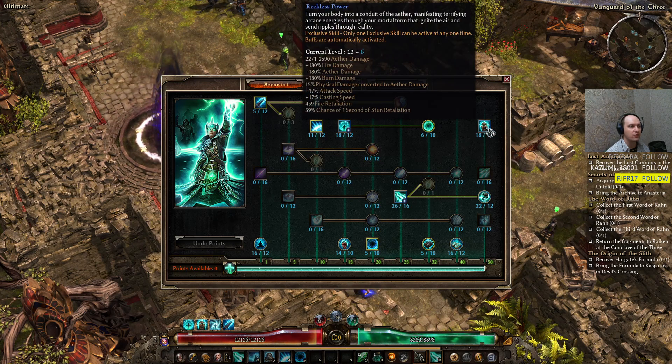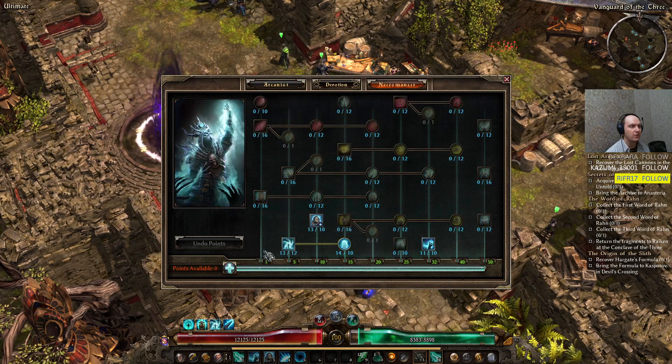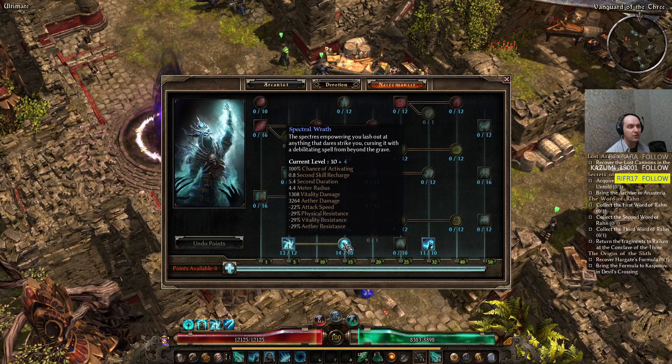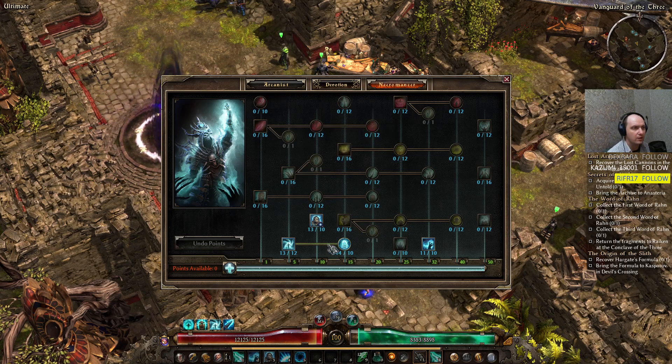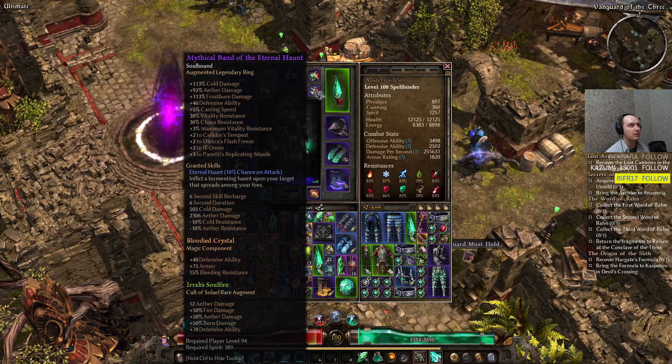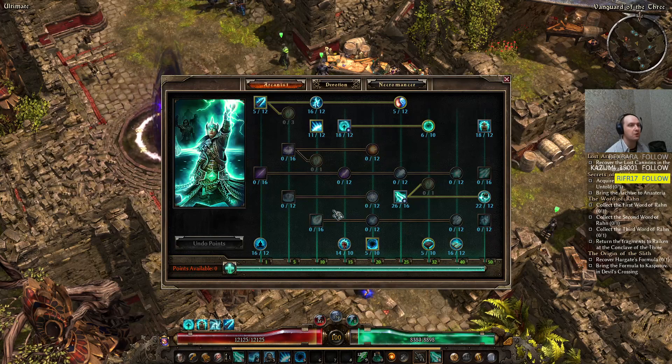Reckless Power is my exclusive skill. For the Necromancer side, we have Spectral Binding for more Aether damage and more Offensive Ability, and Spectral Wrath for more minus Aether resistance. I was worried about resistance reduction for this build in celestial fights — whether we'd have enough to punch through the 90% Aether resistance every celestial has. It was no problem — the combination of Spectral Wrath plus arcane bombs from Devotion constellations, and my additional -10 from the Band of Eternal Haunt ring — that works a charm.